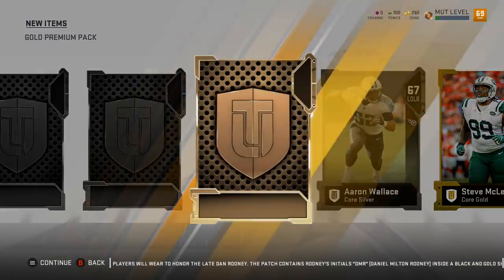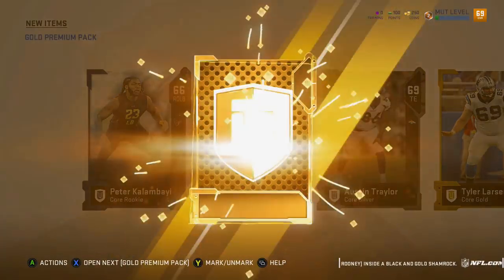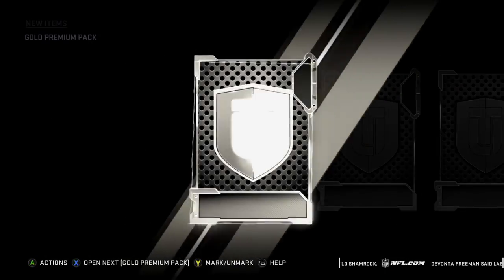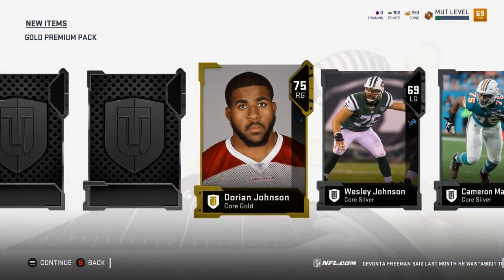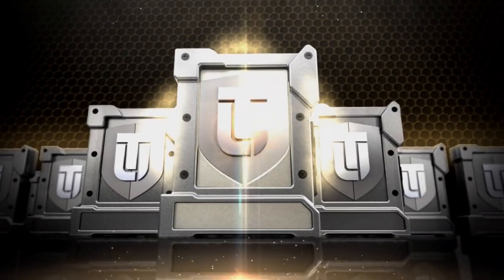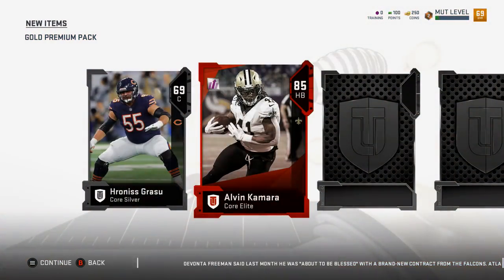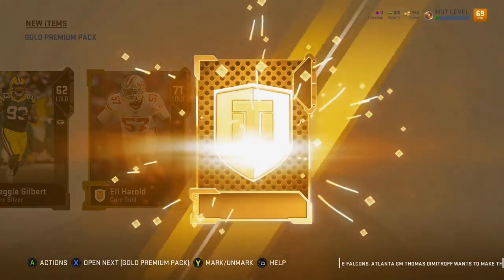We're not gonna quick reveal this one. I just kinda went over Steve McClendon but that's a 79. Trevor Davis - I have no idea how many packs I have left, but I cannot believe I pulled a 90 overall. Dorian Johnson, Craig Mauger. Okay, we gotta back out - we got 10 packs left and one more guaranteed elite. Alright, we got another elite - Alvin Kamara! We are loaded on halfbacks.